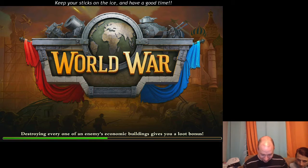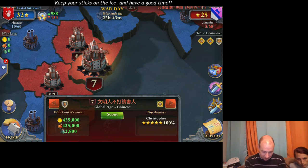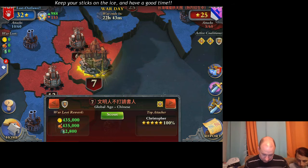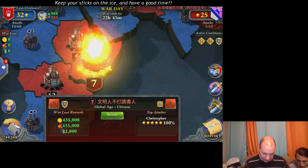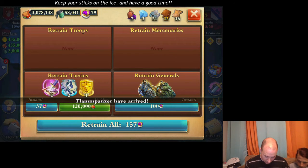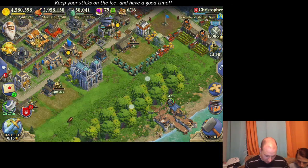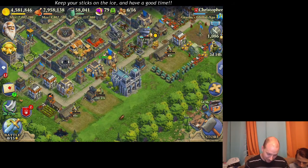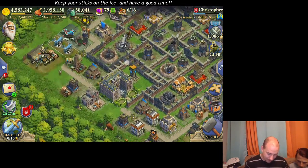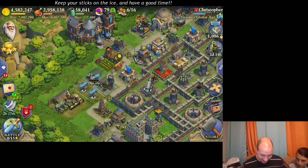I lost 27 riflemen. They're not very tough — let's be honest, it's the planes that help out. There it is. We'll do a little bit of retraining there. I want my elephant archers back — they're super tough. I am happy that I went with two elephant archers, so I went two and two and two. I read in my base.